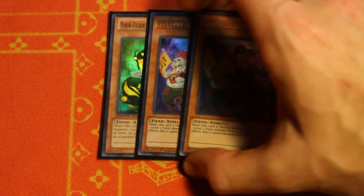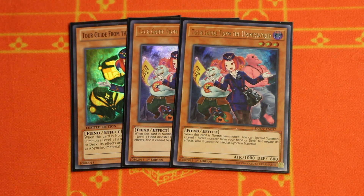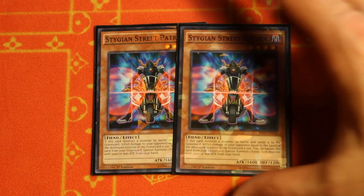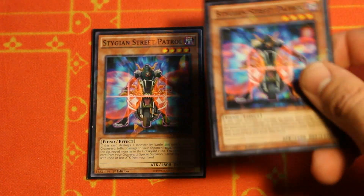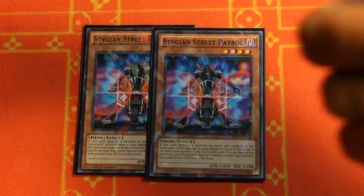Continuing with the monster lineup, we bumped it up to triple Tour Guide in this build — I apologize for the mismatched artworks but it still works, and it's one of our best starters so I highly encourage you guys to play all three copies. Moving on, we've got double copy of Stygian Street Patrol — a lot of people commented that playing three was too bricky, and in this build I absolutely agree. Two is enough; two helps you get the play started and you want to send this off your Foolish Burial, off your Danger effects, or off your Void Apocalypse.